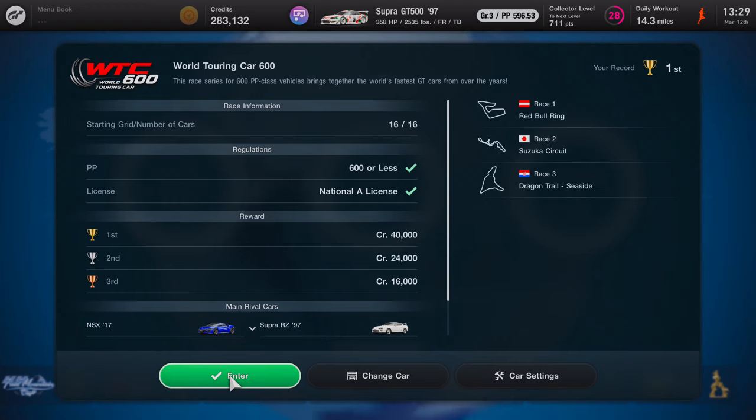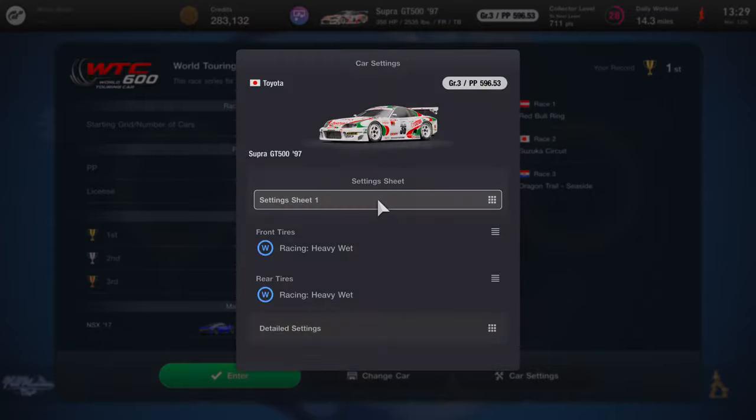After you pick your car, the Supra GT 500, there are a couple of requirements you're going to have to meet before you can start the race. You're going to need a PP of 600 or less and a National A license.